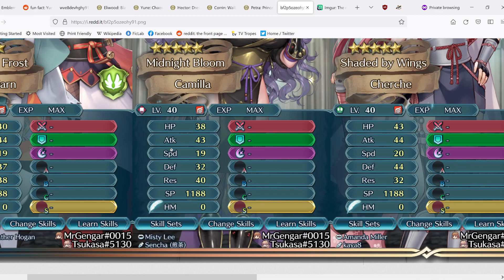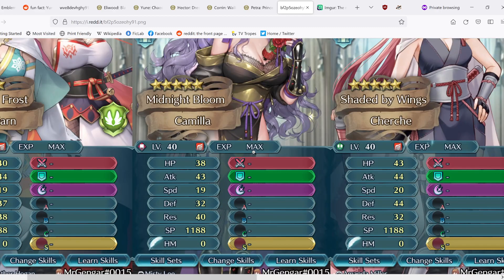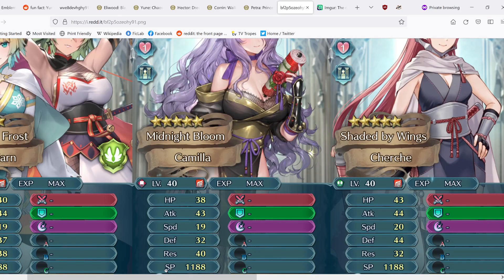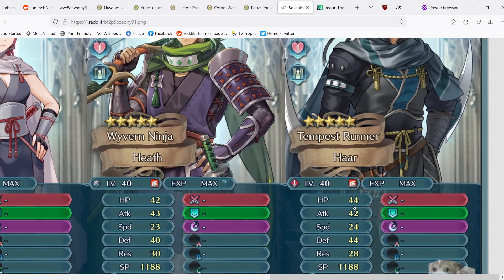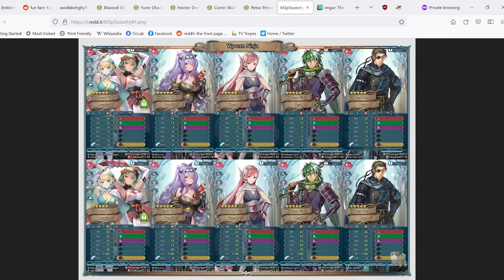Camilla is also completely ditching Speed, going all in on Attack, Defense, and Res — very high Res, which is really nice. And she has Vantage as long as her Res is greater than the foe's Res, which is actually really good. I'm super excited to see what Camilla can do, and hopefully we get a mage damage-piercing special soon because that would complete the set. Asher and Shea both have very high Attack, Defense, and Res with low Speed. Heath has slightly better Speed but less Res. Basically stats as expected.